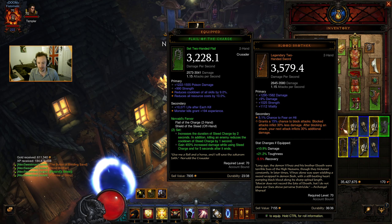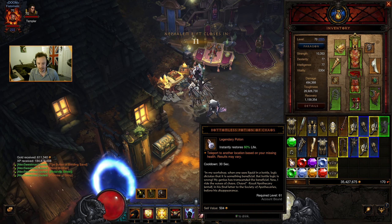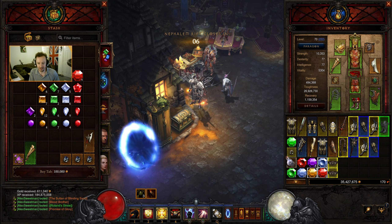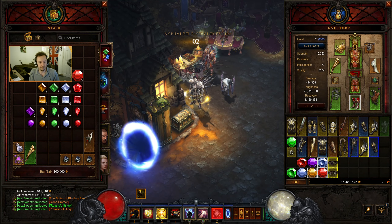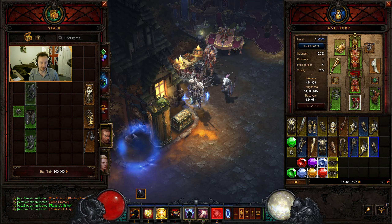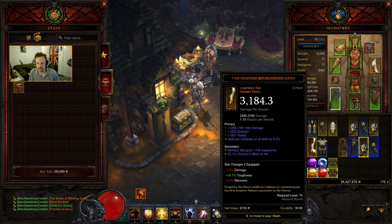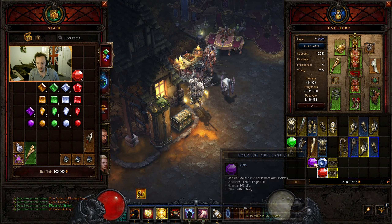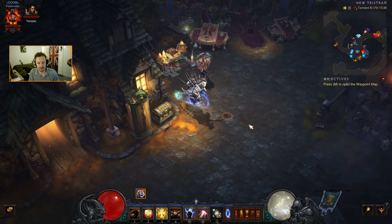I could have been more efficient with that kill, but getting him blinded I thought was the best way of handling that. Let's head back, hand this in and have a look at all the different things we got. Points go in — one, two, three — so attack speed is up to 1.2% better, which is always nice. Promise of Glory — no. Blood Brother — no. Salt and a Blinding Sand — also no. It's an interesting potion, not one we care about but I'll hold on to it. Better Roland's boots.